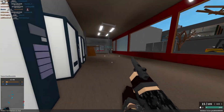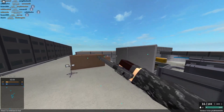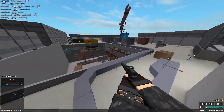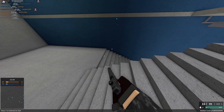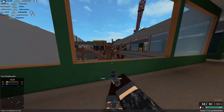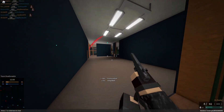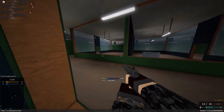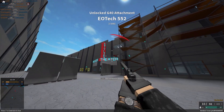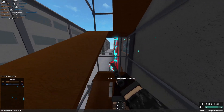Our number one underrated pistol is the Glock 40. The Glock 40 can three-shot way more easily than the 5-7. It doesn't have as much velocity or pen, but still better than a regular pistol. It can four-shot limbs at any range — not just torso, it can four-shot to the pinky toe. It can more consistently three-shot the body in close range and two-shot to the head, which the 5-7 can't do.